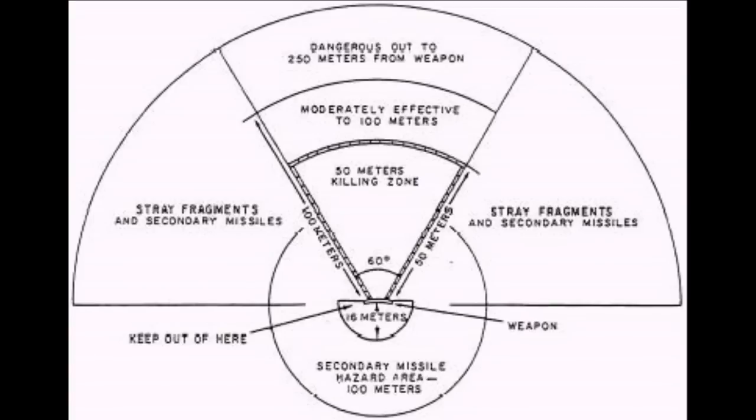When detonated, the M18A1 mine will deliver spherical steel fragments over a 60-degree fan-shaped arc pattern that is 2 meters high and 50 meters wide at a range of 50 meters. These fragments are moderately effective up to a range of 100 meters and can travel up to 250 meters forward of the mine. The optimum effective range — where the most desirable balance between lethality and area covered is achieved — is 50 meters.